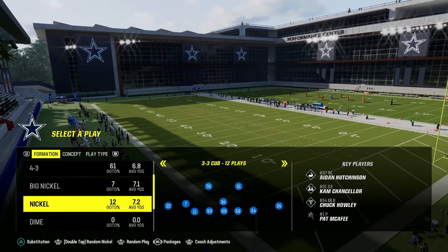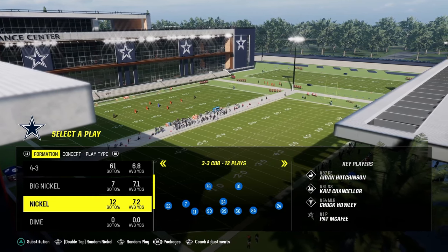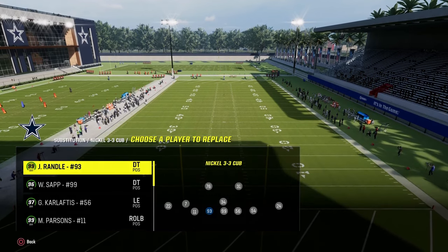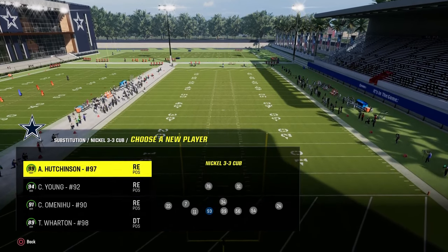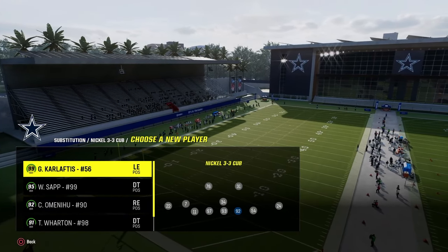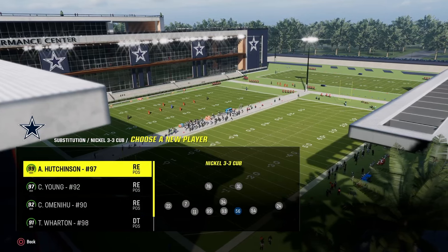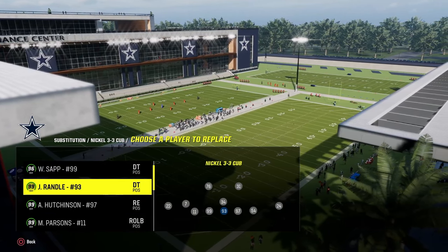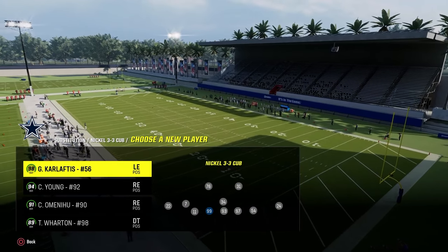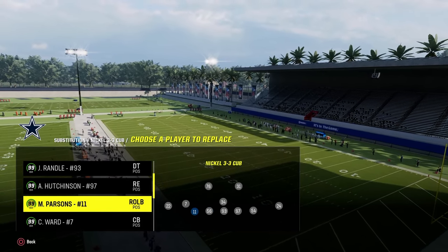For your substitutions, go ahead and sub out everybody and then sub them back into their proper places. I'm going to show you a really cool package in this defense. For the way I run it: Aiden Hutchinson is on the right side of the screen, John Randall is the nose tackle, either Karloftis or Chase Young can go next to him, and Micah Parsons is on the outside — he gets Unstoppable Force or Dual Threat.